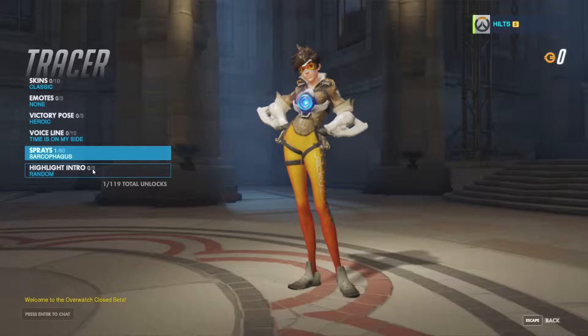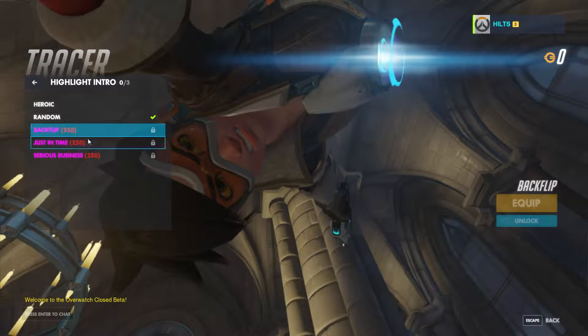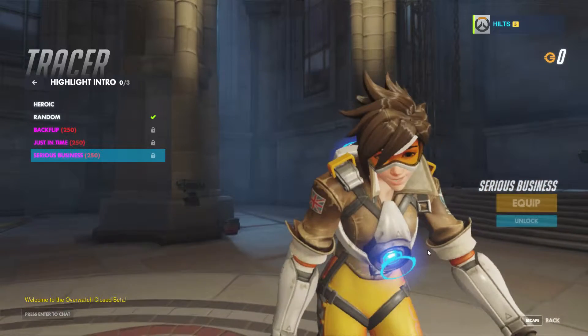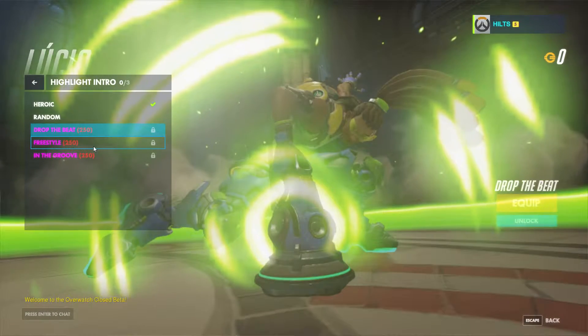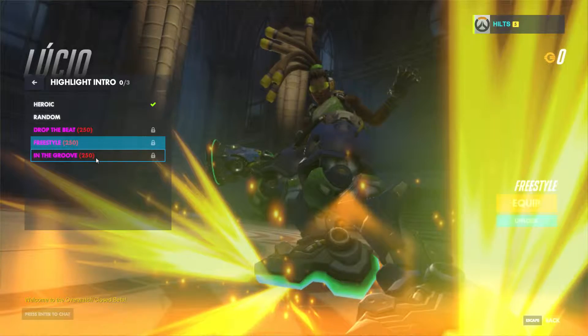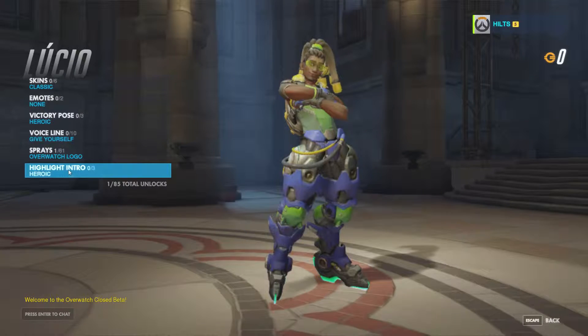The highlight intro might be the best thing they've added. When you get Play of the Game, previously your character just did a little intro, but now you have these highlight intros and they're pretty epic. My favorite so far is probably Lucio's — it's really cool. There's quite a few of them and they look great.